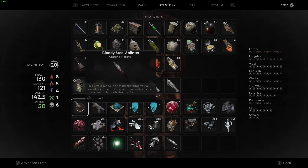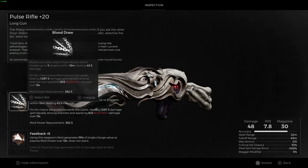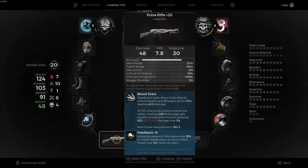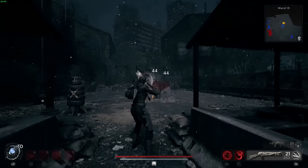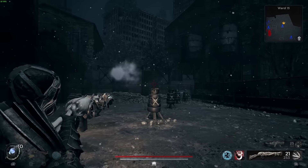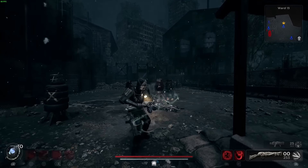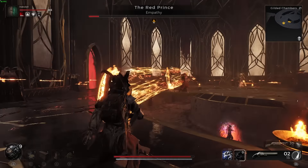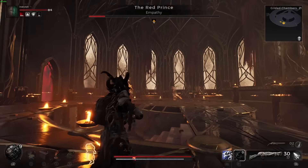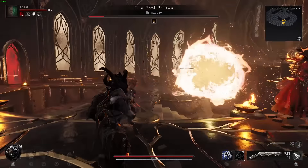You can take the Bloody Steel Splinter to McCabe and craft the Blood Draw weapon mod. This shoots out razor-sharp chain shards which impale up to five targets within 15 meters, dealing damage on hit and pulling them towards you — a way to pull smaller enemies in and do damage in the process. It also applies bleed, so if you're looking for a bleed build this could be really cool. The damage is spread equally among enemies, and some enemies just don't get pulled.